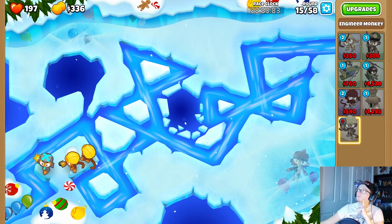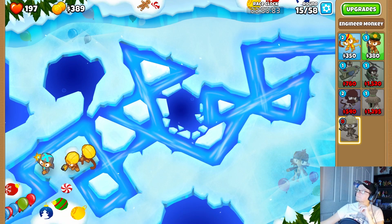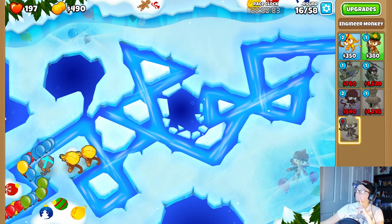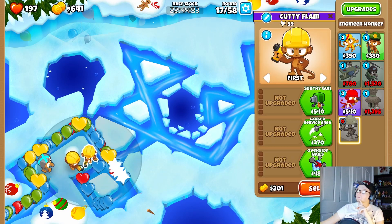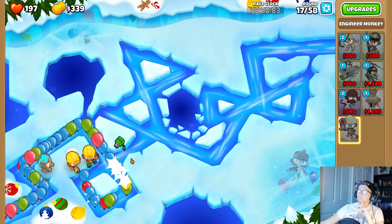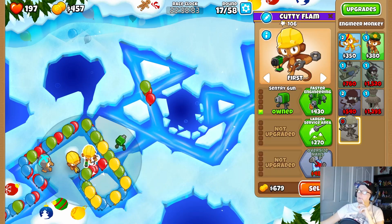How am I not doing purple? Then we do not press fast forward because that just messes itself up. Let's go Sentry Gun here. Sentry Gun will help - it's basically another smaller tower. And then fast engineering.